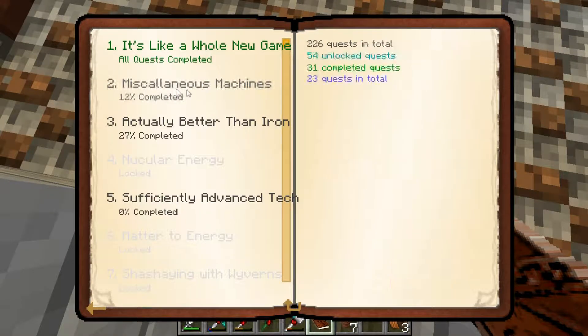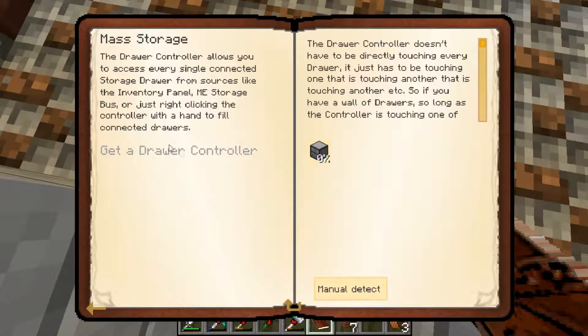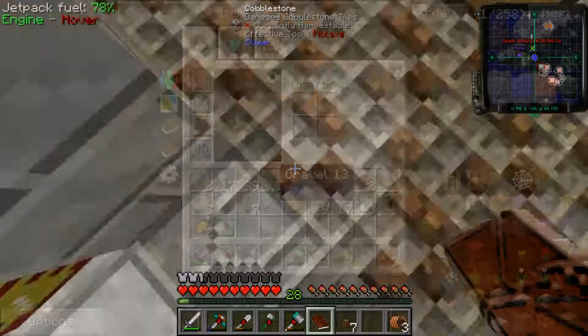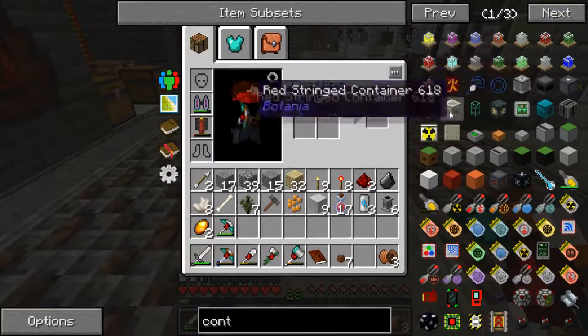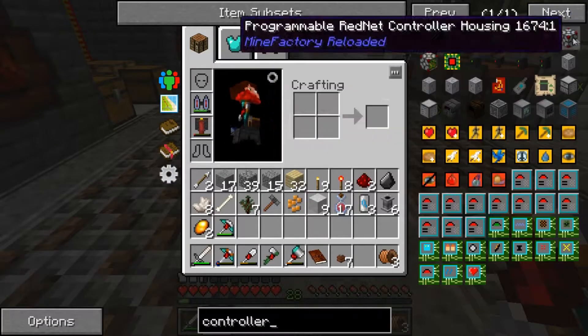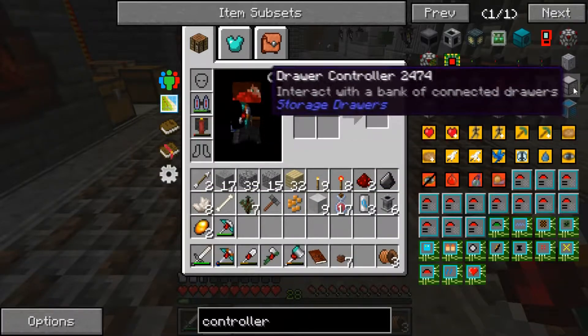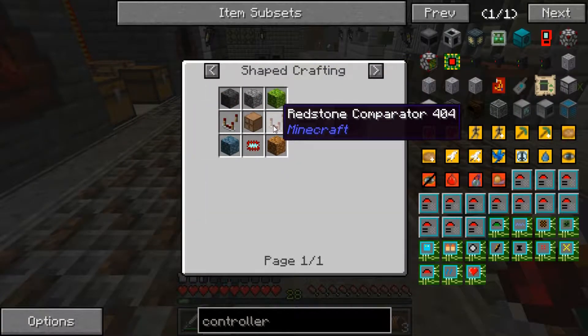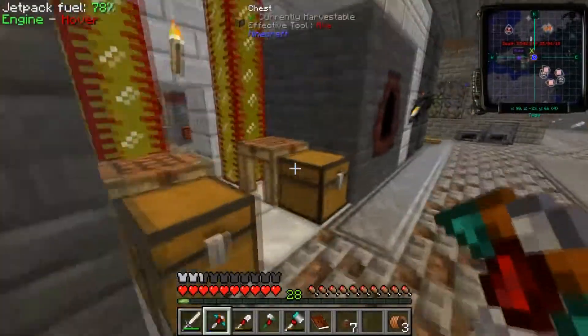So the next thing on my list was to make storage. I need to make drawers so that they can hold my things, because chests are inconvenient. Drawers are where it's at. So now I just need to make a drawer controller. I need a redstone comparator and five cobblestone — I think I have that over here actually.